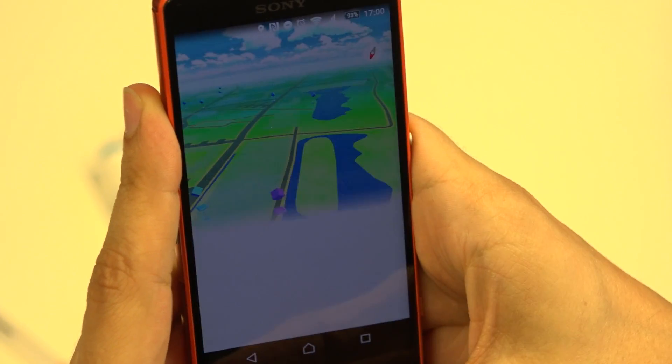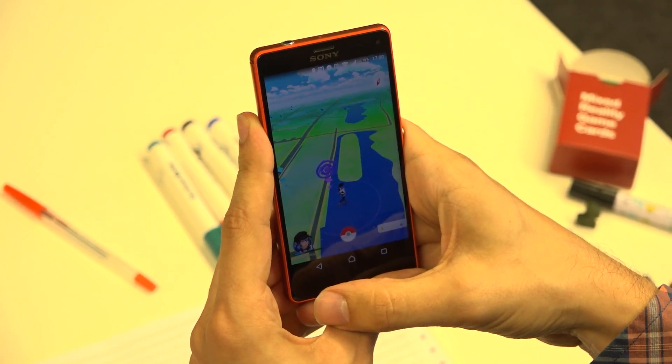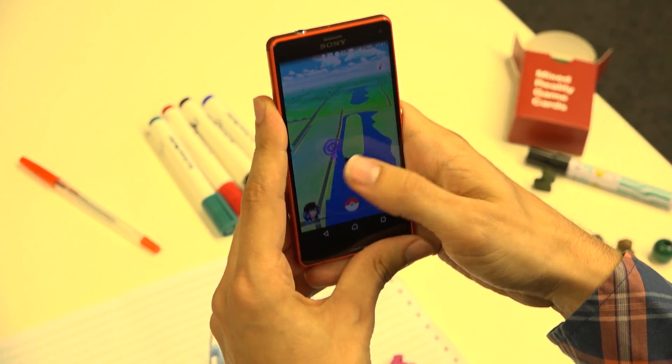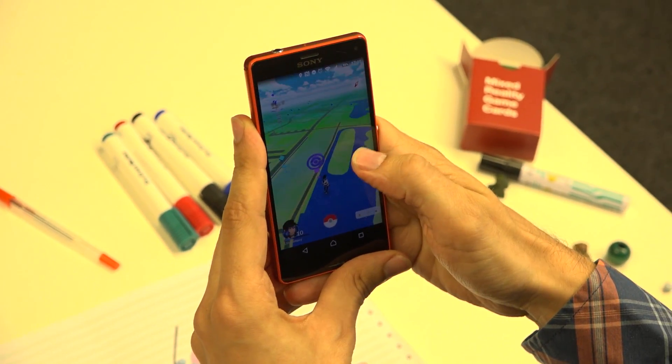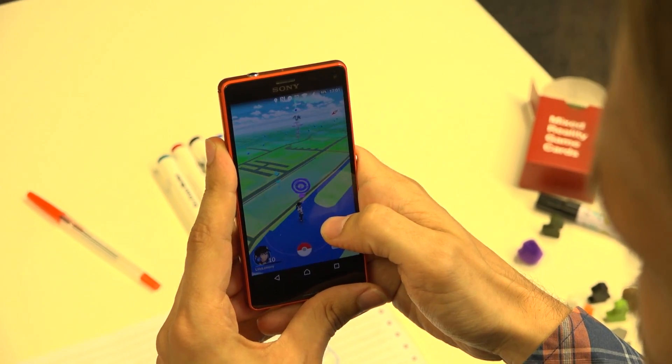It doesn't matter that we're a little bit away from that particular location because GPS is very imprecise anyway. It works really well when you're driving on a street because the phone knows you're on a street and fudges the results to put you on it. But if you're just walking around, the GPS will jump around a little bit.